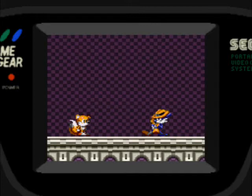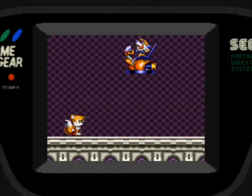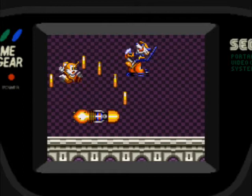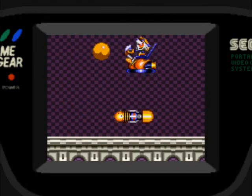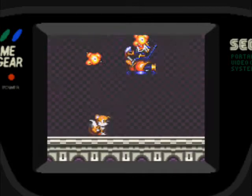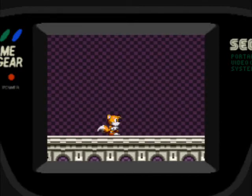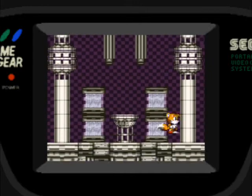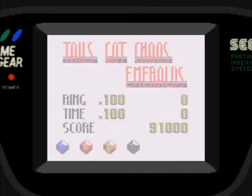Aparece Fang otra vez. Nos pega con un misil, va huyendo en su moto voladora. Me golpeó el maldito este con el misil. Una vez que le pegamos muchas veces, el misil siempre se le dirige hacia su moto, y ahí le ganamos. Conseguí la cuarta esmeralda, me queda una.